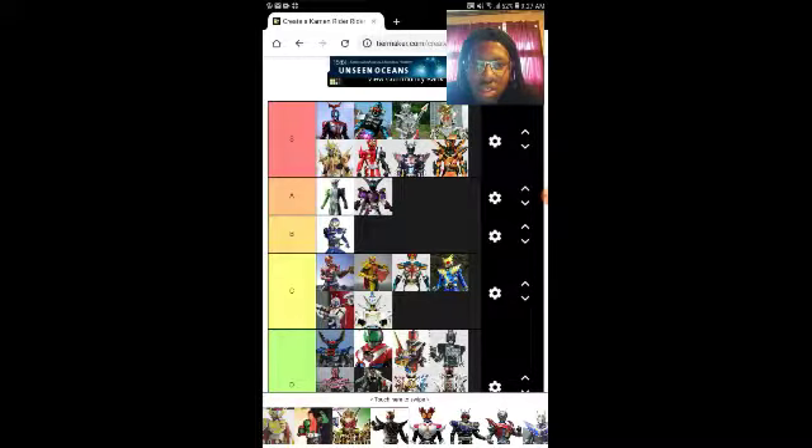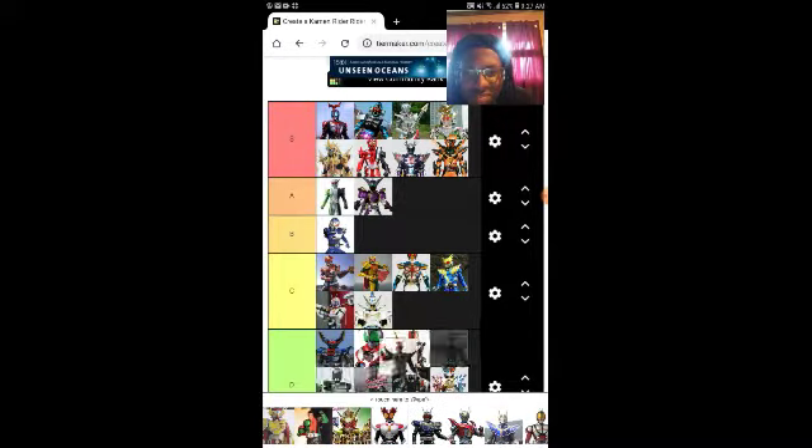Grand Zi-O — oh man, this is a tough one because Grand Zi-O looks awful in my opinion but it's super powerful. It's so broken. I could put it in D because I really don't like the look, or S because it's so powerful, and I can't pick. Kuuga Ultimate Form — that's easy, S.